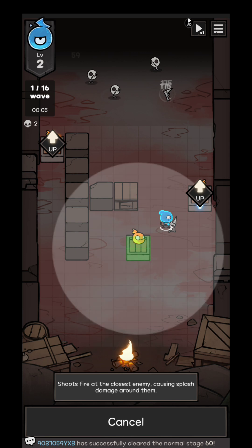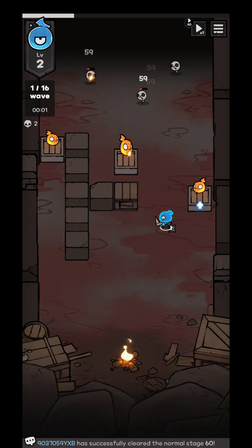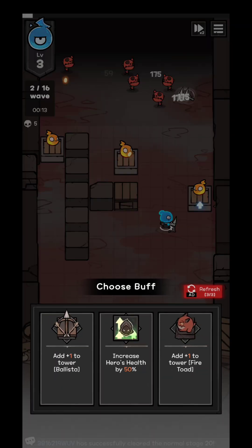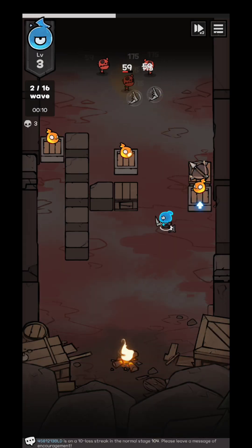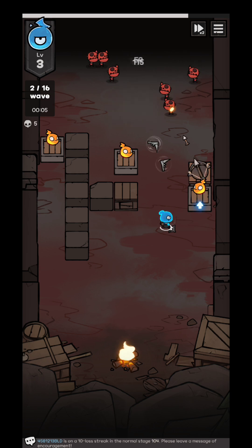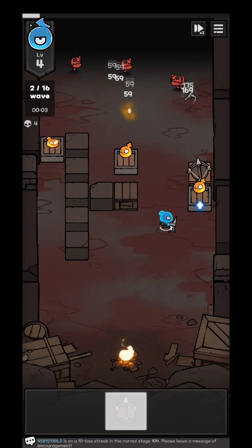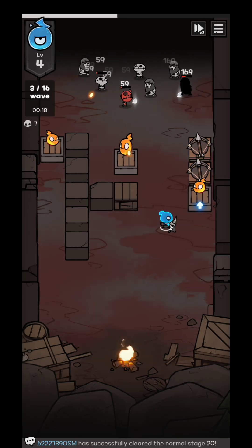Don't forget to select the ones that you definitely need. I accidentally placed one in the wrong place, but it happens. Keep in mind you're going to want to choose the best towers, so watch out what cards you have in your deck. You're going to be able to increase the attack and attack speed for your chosen cards.